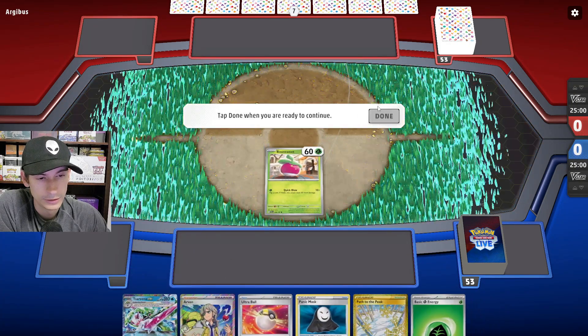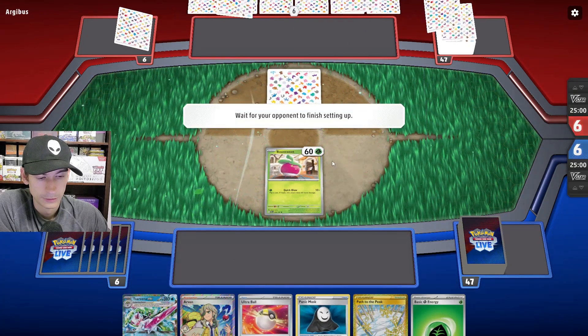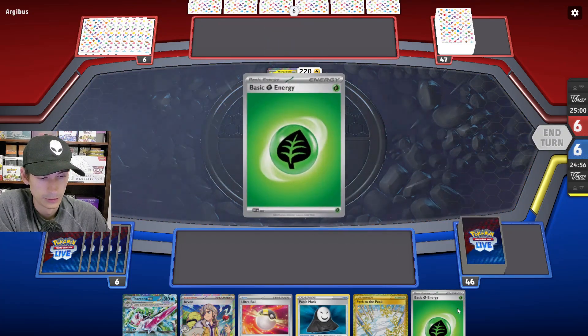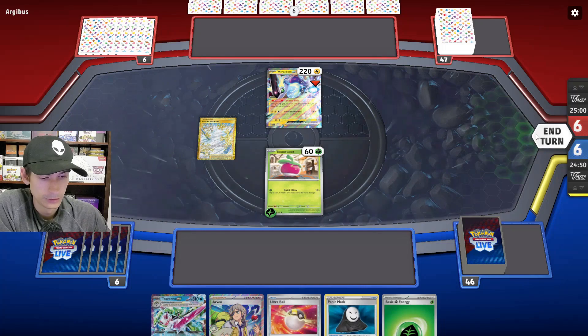It's a pretty good hand — we can set up really fast with Arita. I think Miraidon is done. I'm going to put down Path to Peak, hopefully buy us some time, and ascend this turn.